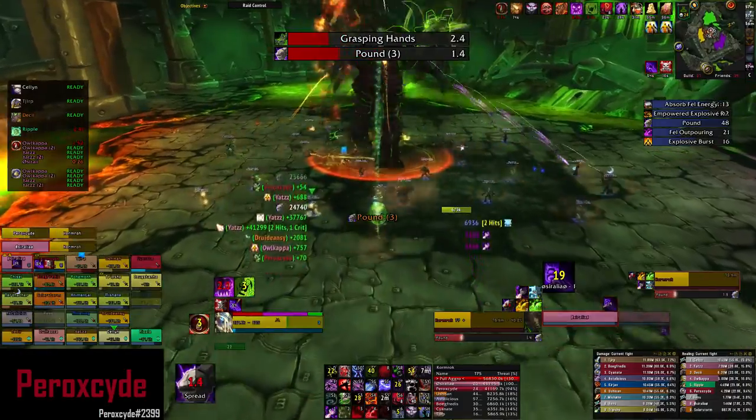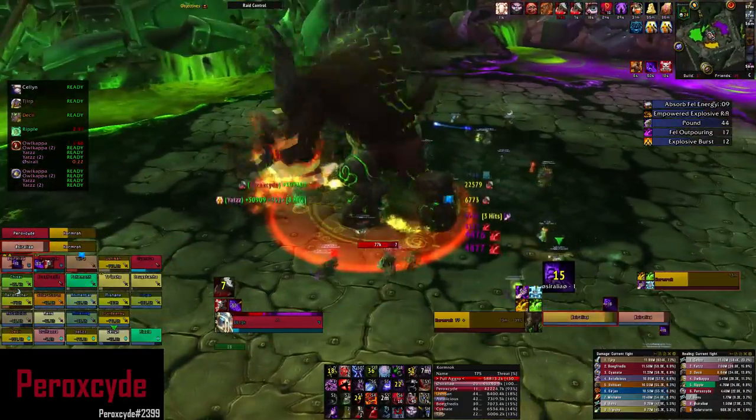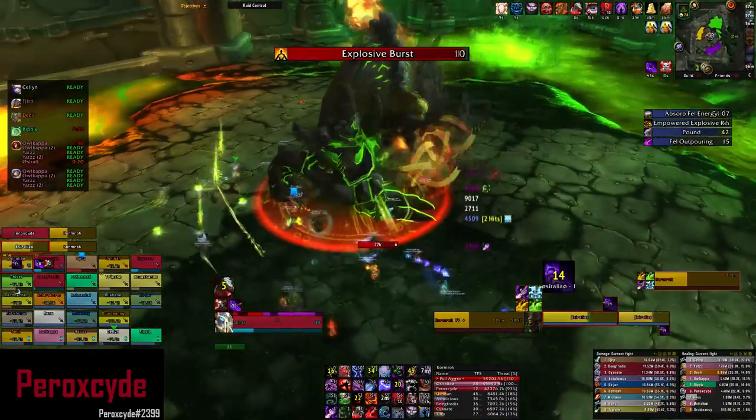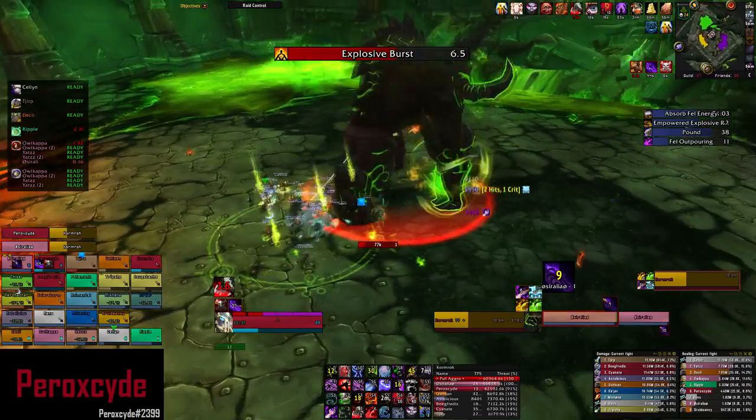On every Pound, make sure you are spread out. For Grasping Hands, DPS each other out and try to clump slightly to make it easier — but don't stand on top of each other or you will take too much damage and die.